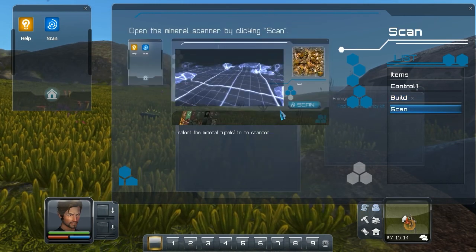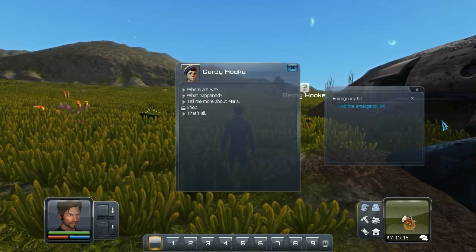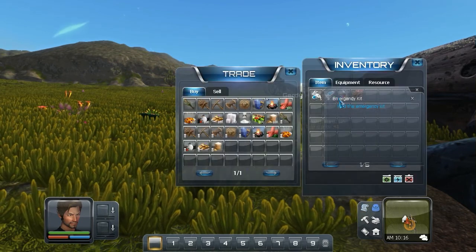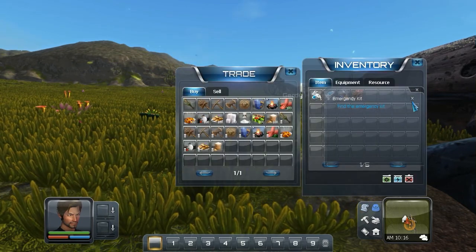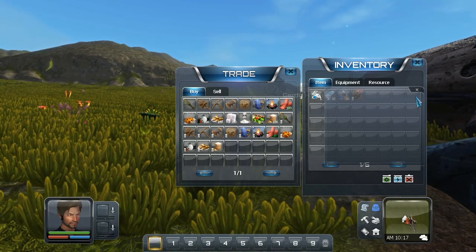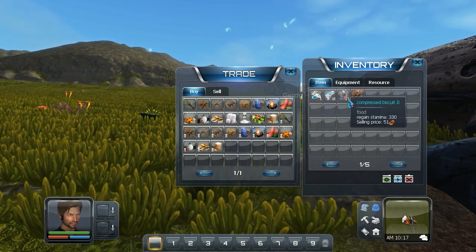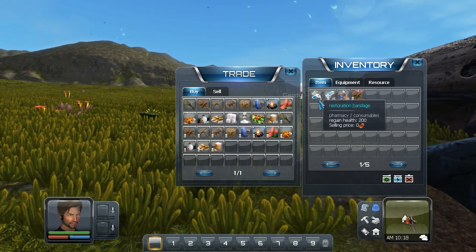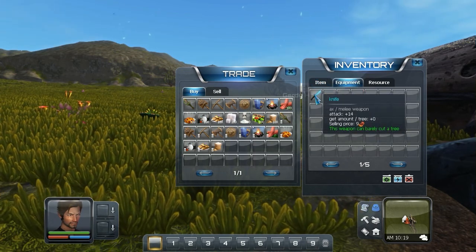Scanner — we can scan stuff for minerals, much like in Mass Effect. Here's our shovel. We have some compressed biscuits, some shots, some bandages, and a knife. And it looks like that's it.